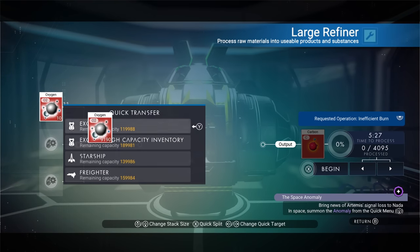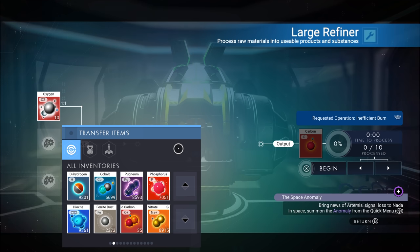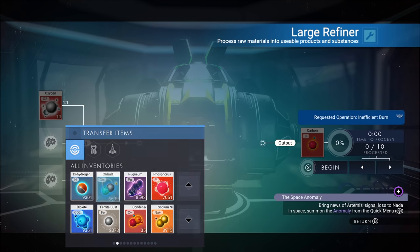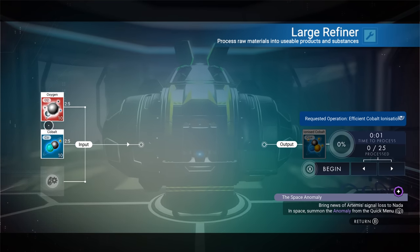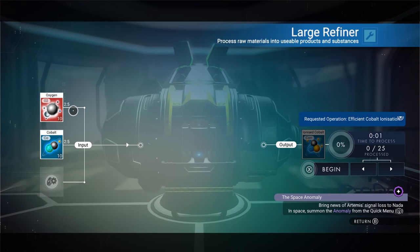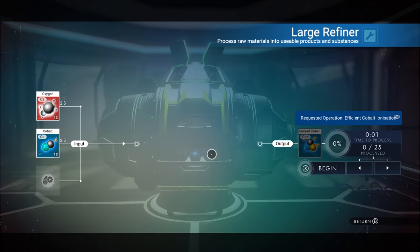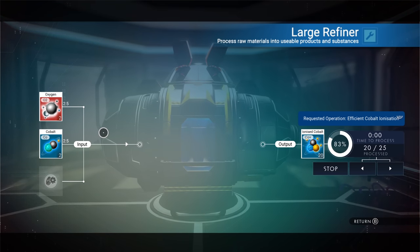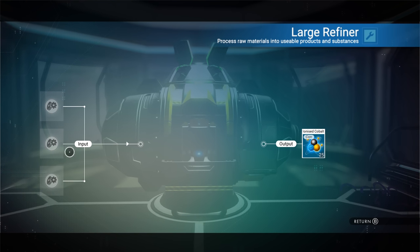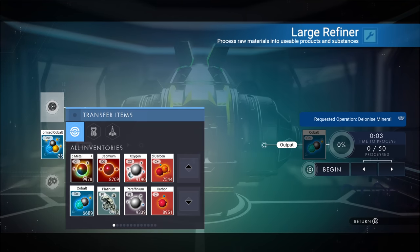Oxygen can be used for so much more. You could use it for condensed carbon, or if you want to make money, try cobalt. It goes two to five — so you use two of each and make five. That's about two and a half times processed, but it makes ionized cobalt. Out of 10, we made 25 ionized cobalt — that's two and a half times. But we could do even better than that.